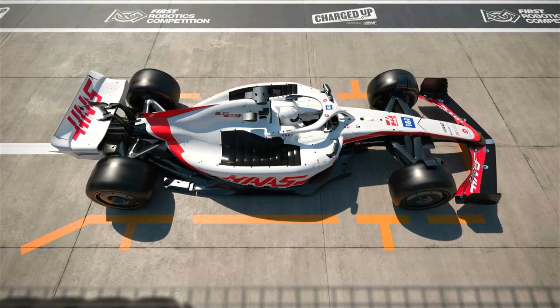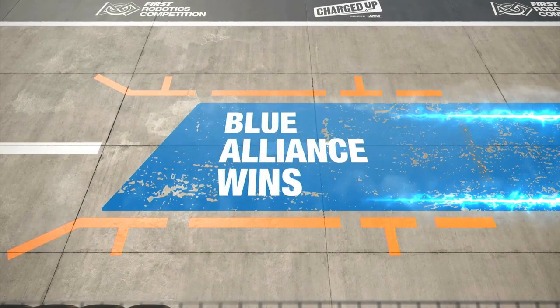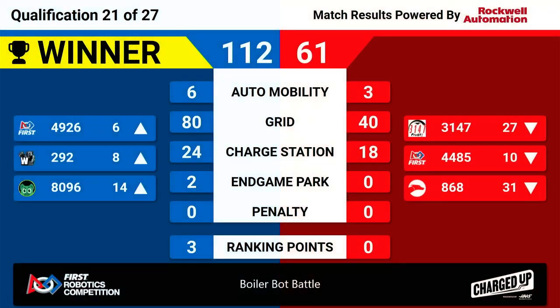Here are your scores for qualification match 21. Your winners are the Blue Alliance, with a score of 112 — nearly double the Red Alliance's 61. Three ranking points for the Blue Alliance, allowing their alliance members to ascend. Not quite what they needed on the charge station for that fourth ranking point.